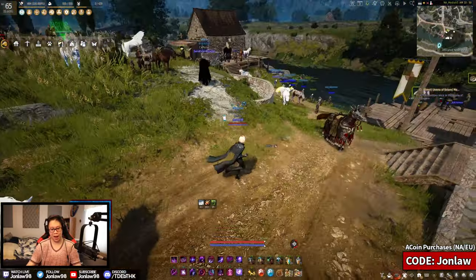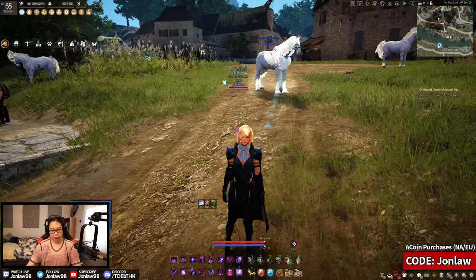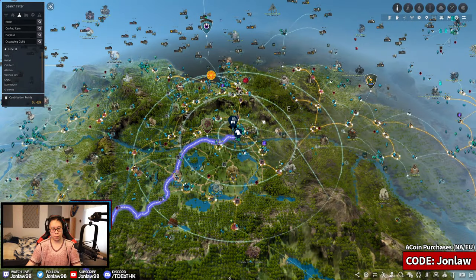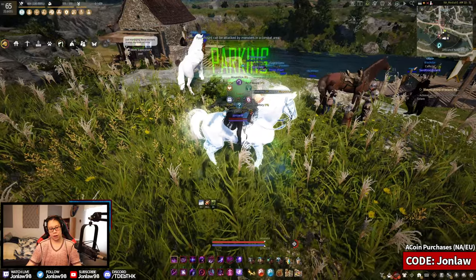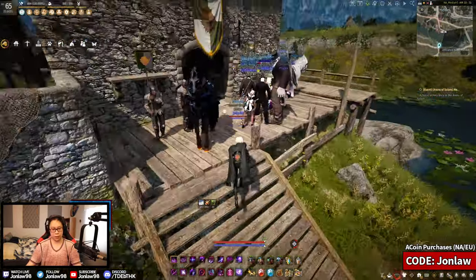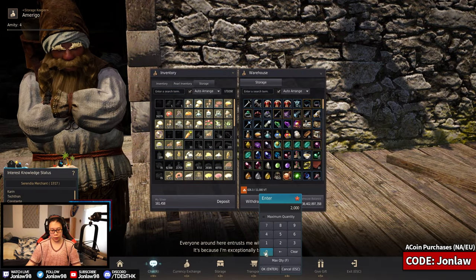They all feel kind of stiff and when you run it just looks odd. Anyway, what we're going to be doing is go down to Otolita because that's where the new lantern NPC is. I kind of wanted to just do that, so let me pull some silver out.